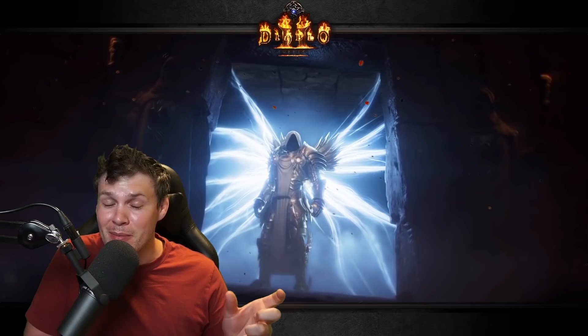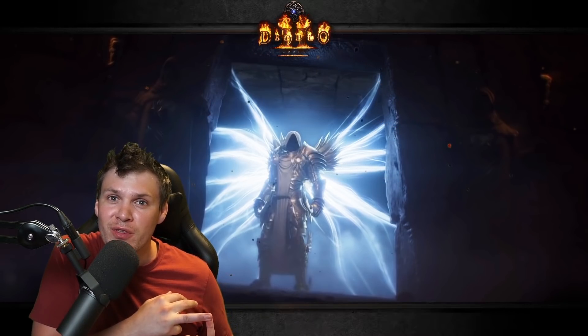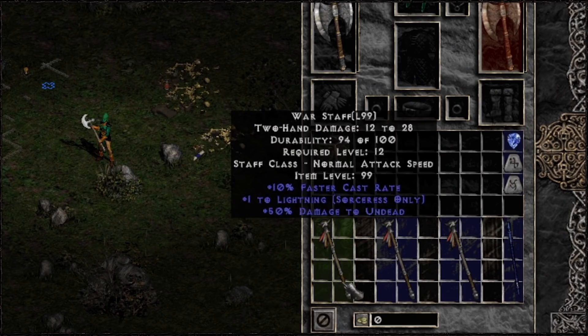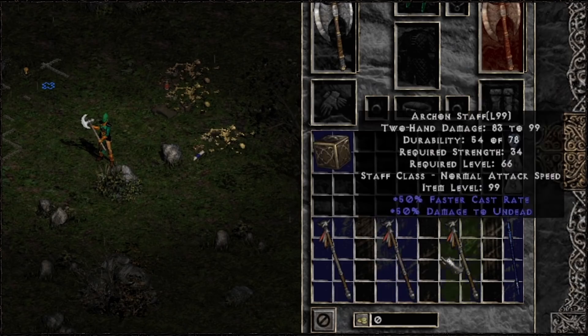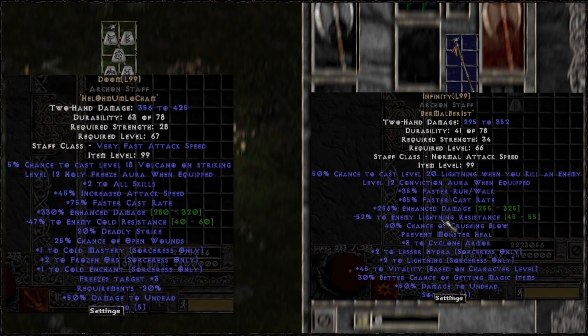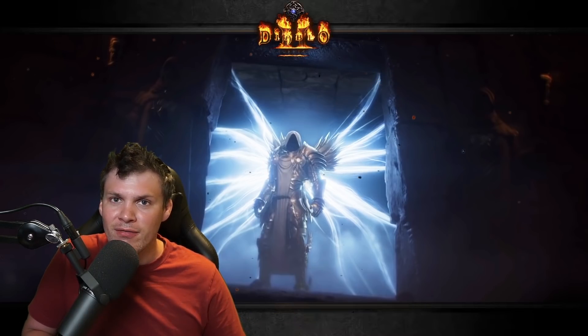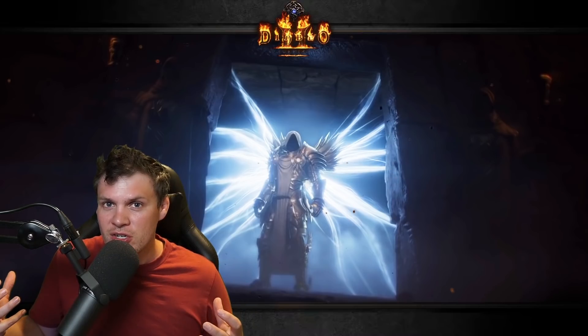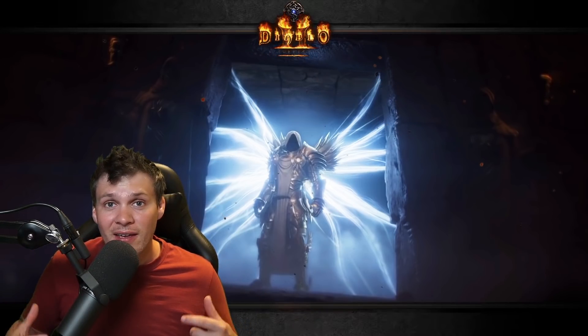I'm about 99% sure that Fireclaw is going to be the build I play. Now for some major item changes: Staves now have base faster cast rate on them, and there are new runewords that work in Staves. Normal, exceptional, and elite Staves all have different varying amounts of FCR. You can now roll Infinity and Doom in Staves — so imagine an Archon Staff with Infinity, and FCR has been added to the Infinity runeword as well. This is going to completely flip the meta for the Sorceress. You could roll Memory in an Archon Staff, have a really nice Energy Shield with a lot of extra FCR. Mana Burn has been fixed as well. CTA on the offhand is really not going to be a thing anymore.